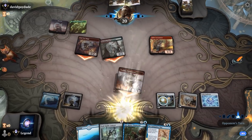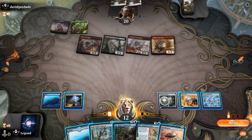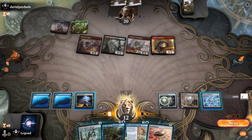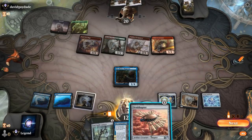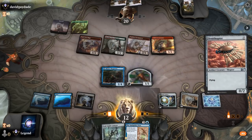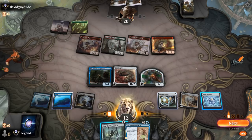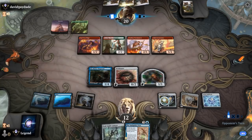Lava Runner with no haste — still worried about an Atarka's Command. Now that I drew Ornithopter, I'm even more tempted to play Psi into a couple of artifacts first. Let's do that — keep blue mana up if possible. I could keep up Aether Spellbomb as opposed to playing a Lantern out. That sounds reasonable — so I can maybe bounce a creature in response to a pump spell.